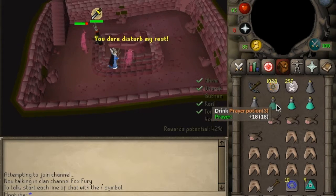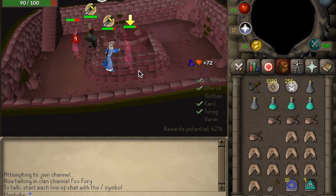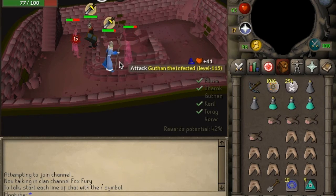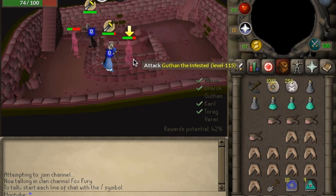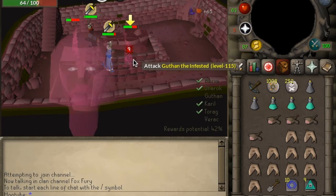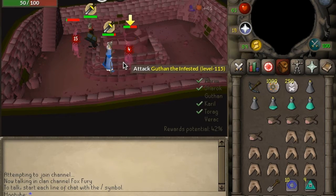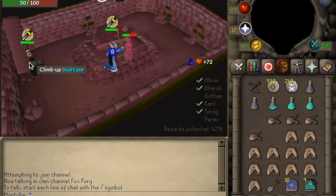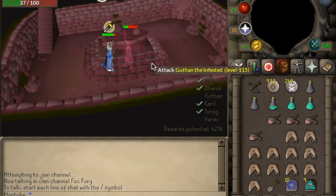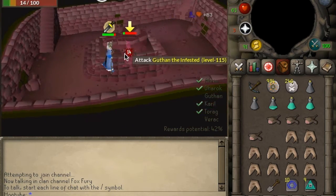We'll take down Guthan and put on Protect from Melee. He hits fairly hard and his set bonus means every time he hits you he can heal himself, so if you've got Protect from Melee on he can't hit you and can't heal himself. Keep an eye on your prayer - it just dropped because the face popped up, so pop that back up. There's another player here with a similar mystic setup but they've replaced the defender with a rune kite shield, which is quite effective.